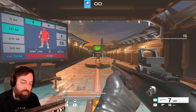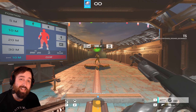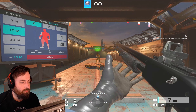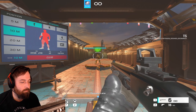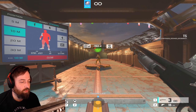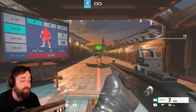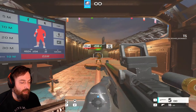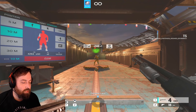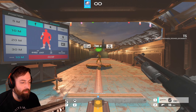One technique I like with shotguns: stay hip fired as you peek out, then ADS quickly so it counts as an ADS shot. The goal is to ADS as soon as you see the target to get the most accurate shot possible, because you can acquire your target extremely quickly. If you just hip fire, your chance of dying is a little bit higher.